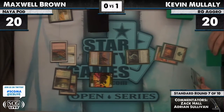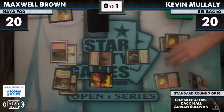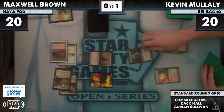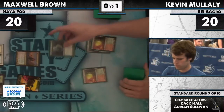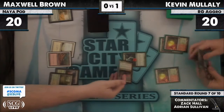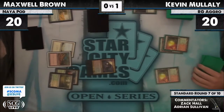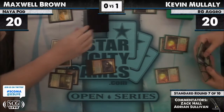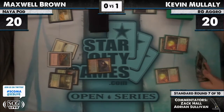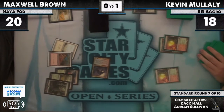Kevin is not out of it yet and will put up a fight. The Geist comes in — wolf instantly blocks — Geist comes back as a 3/2. And it flips! Wow, ouch — Kevin with no spell. Kevin to 18, and Max will swing in for four, dropping him to 14.